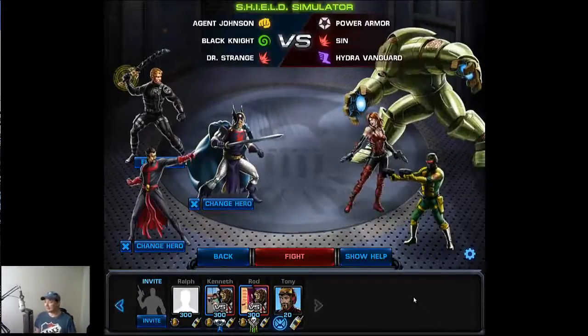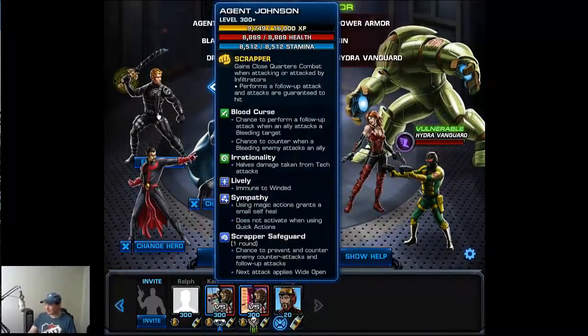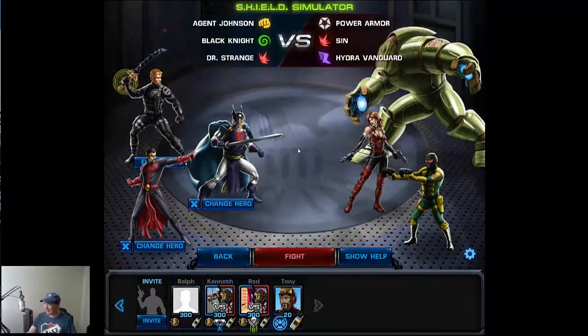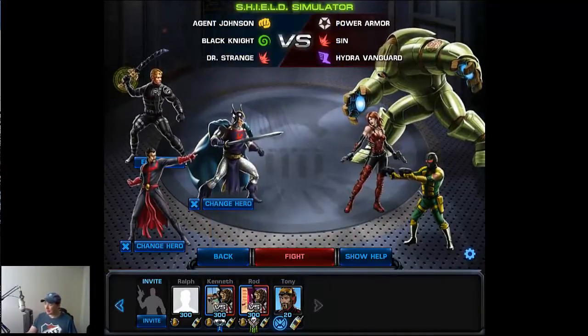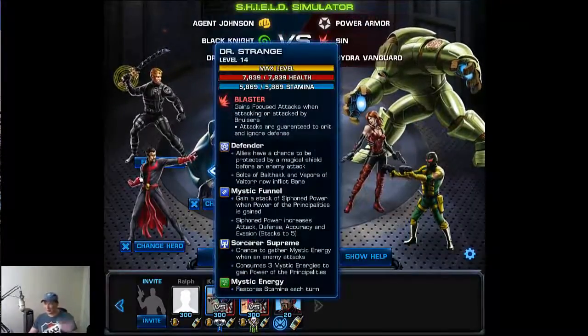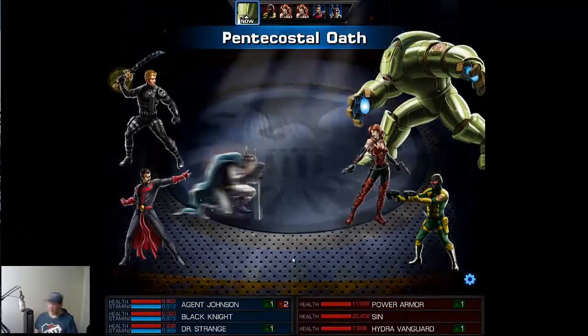I'm going to jump right into the fight and then describe today's team up. We have the Black Knight, Doctor Strange, and Agent Johnson in his scrapper suit. You might be thinking: how do these three go together? You've got a scrapper, Black Knight, and Doctor Strange — they're kind of magical, a little mystical. Well, it all ties together from two things: Level 1 on Black Knight and Dark Void going out by Doctor Strange.